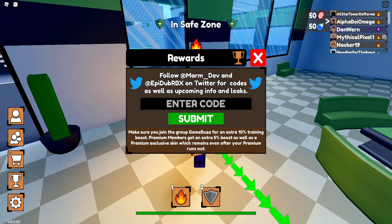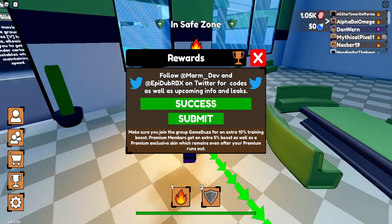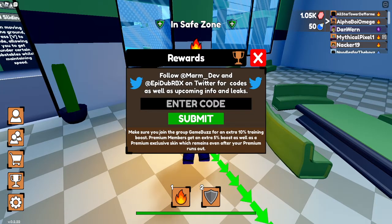The first code is 'ty for 1k likes' — without an 's' on the end, like that. That one gives you 1000 gems.